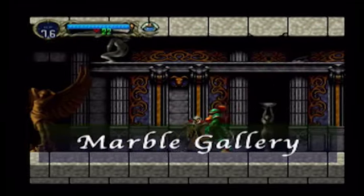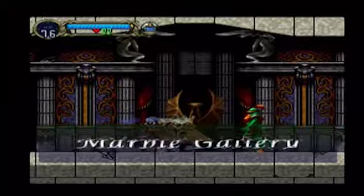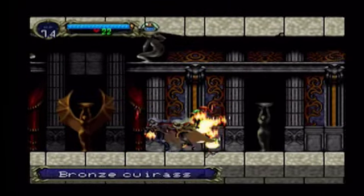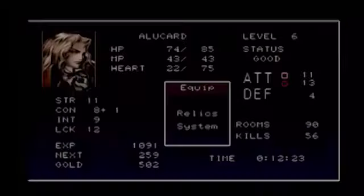Welcome to part two of the Castlevania Symphony of the Night playthrough, and now we're in Marble Gallery, one of my favorite tracks in the game. Wait, you got new armor — put it on. That's what I'm doing.